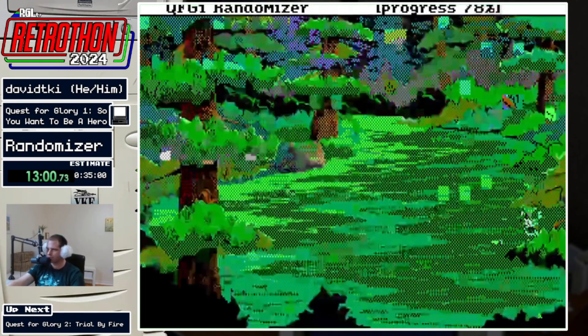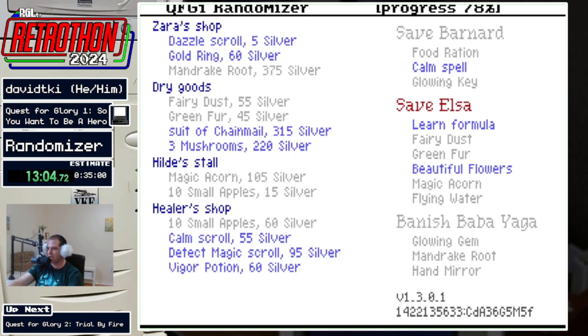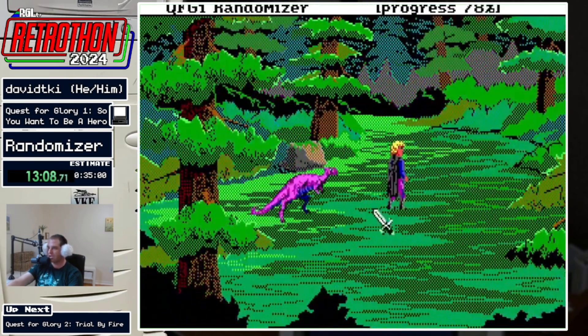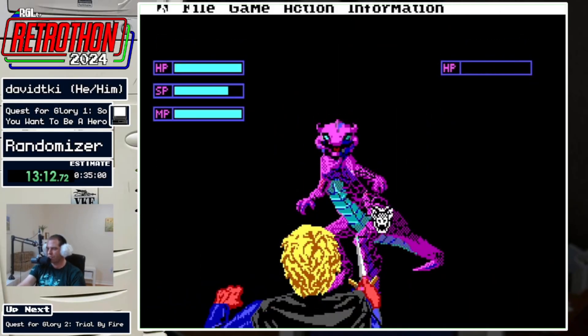Once you banish Baba Yaga, that's where the game would normally end, but not so in the randomizer. The randomizer doesn't end until you've done every component of the counter curse, which interestingly does mean that you can end the randomizer by freeing the baronet.